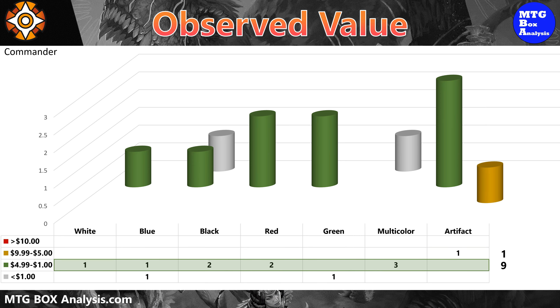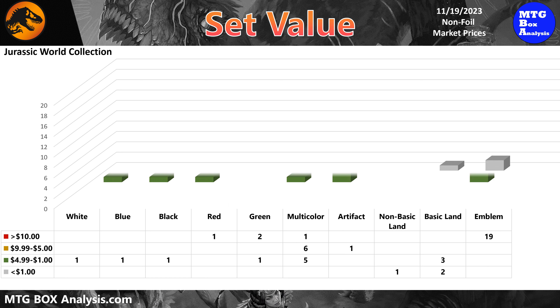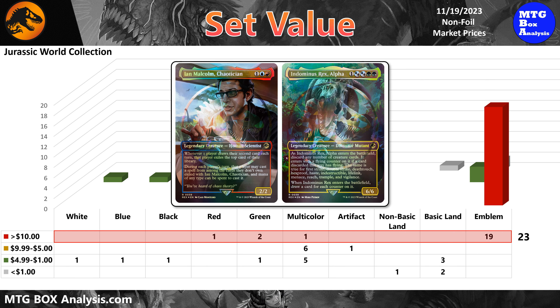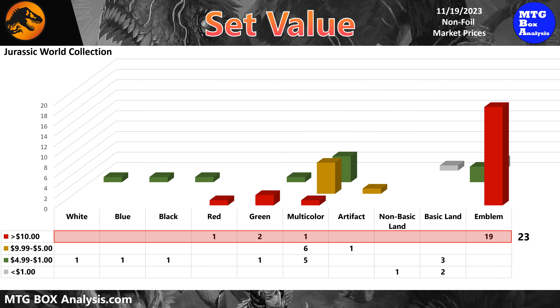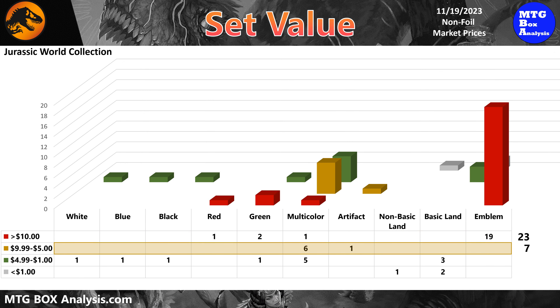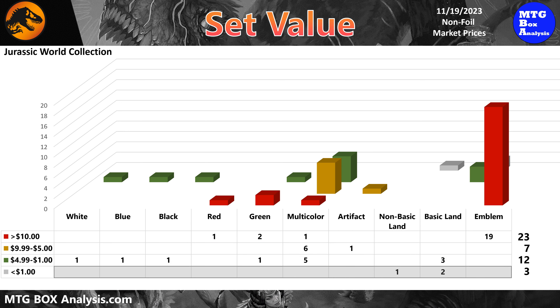The Jurassic World collection currently features 23 cards valued over $10, with 19 of these being the extremely rare emblem cards, some going for more than $500 apiece. In addition to these lottery cards, there are four cards valued over $10, with the most valuable being the Hunting Velociraptor, currently valued at $35.77 in non-foil. The subset also features seven cards valued between $5 and $10 and 12 cards valued over a dollar. Currently, only three cards in the subset are valued less than a dollar, but I expect many more to fall below the dollar range as more of this product is opened.